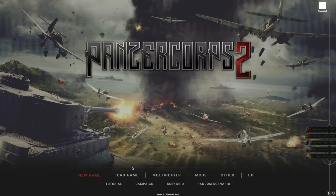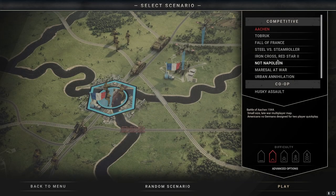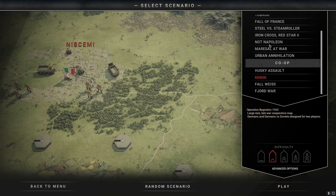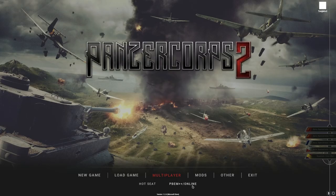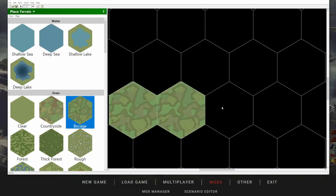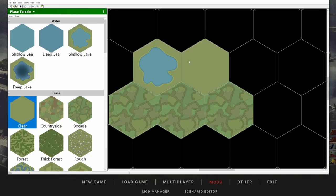Hot Seat is multiplayer with friends taking turns on the same computer. We then have the interestingly named PBEM++ mode, which is another way of saying online multiplayer. Finally we have a detailed map designer for those who want to design their own scenarios.